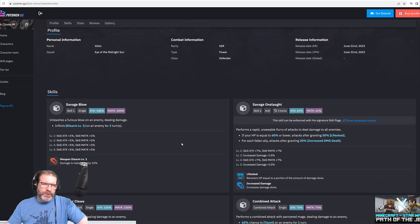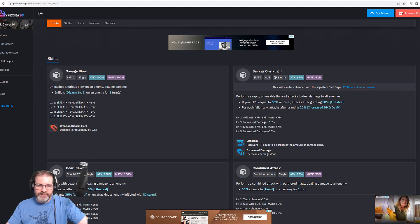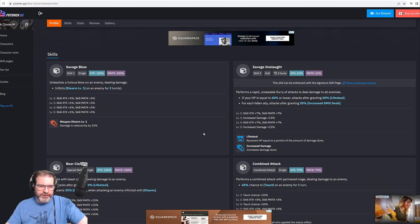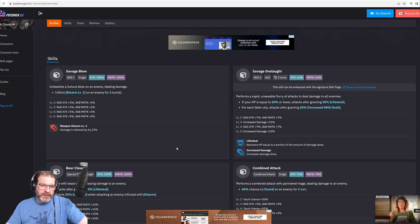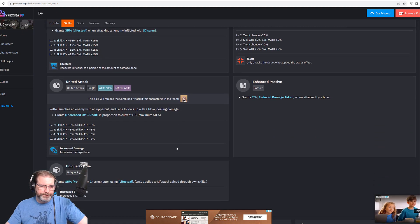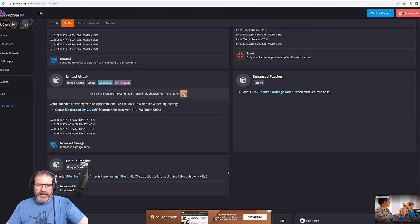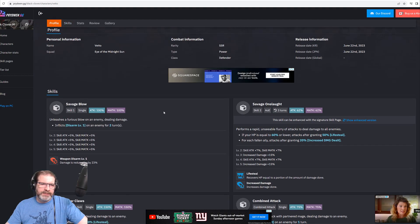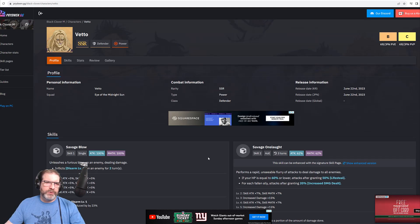Let's take a look at Veto's kit. I wasn't super impressed — it's a lot of attack and magic attack skill-ups. You've got Disarm for two turns which reduces damage, some Lifesteal, increased damage dealt, and more Disarm. You've got a 60% chance at a taunt, and with him being a defender that makes sense. He grants 15% fortify for one turn upon using Lifesteal. He's a pretty steady tank, but he's a red tank and he's going to get demolished by all the blue teams out there. Mars is definitely the way to go for PVP in arena.